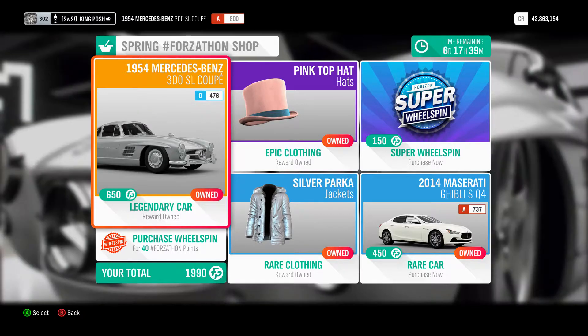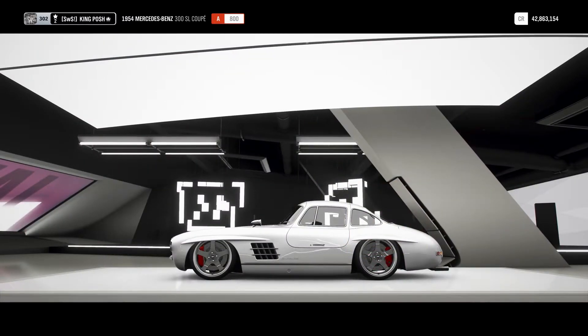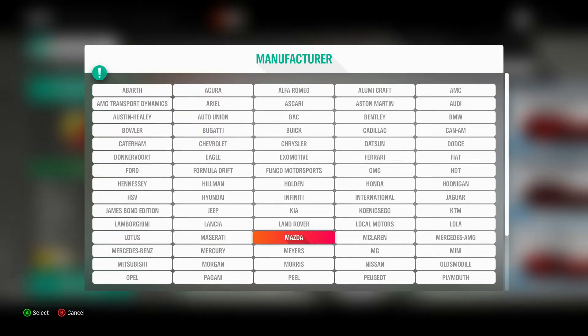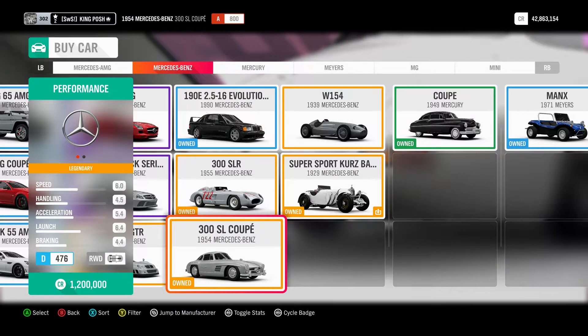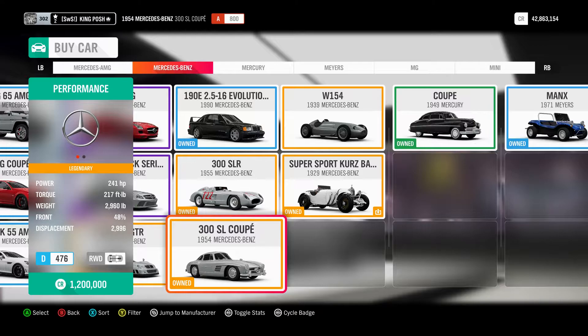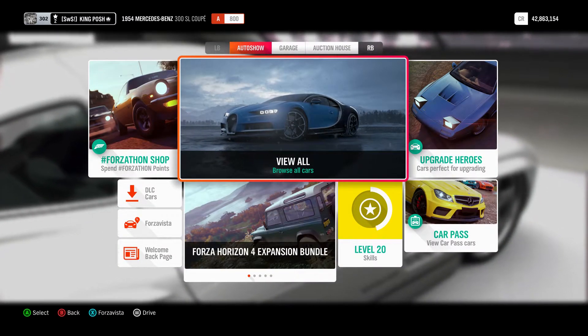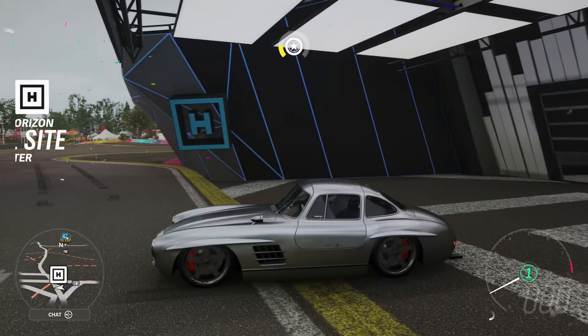The car's original price — let's see what we're really saving here. Going to Mercedes in the car list: the original cost is 1.2 million in-game dollars. So we're saving 1.2 million by getting this car through the Forzathon shop for just 650 points. Absolutely amazing.